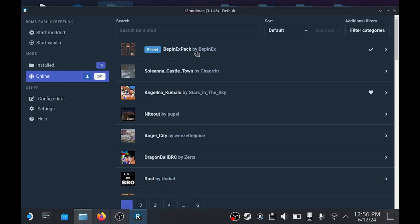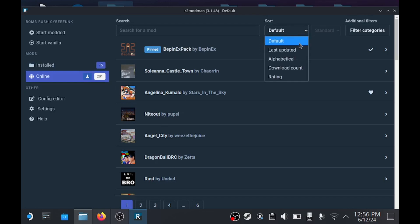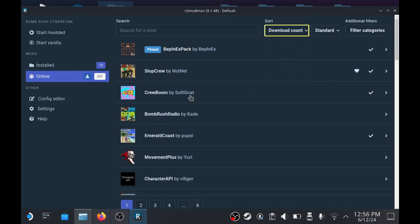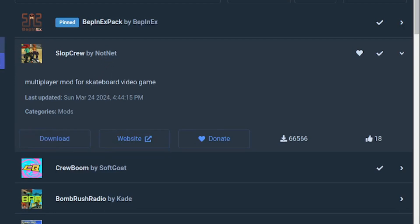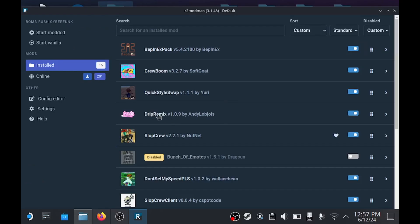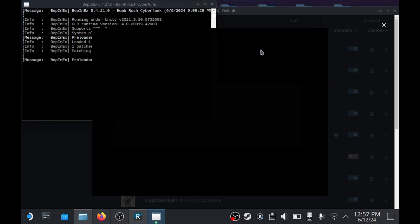Go to Online — this is the first thing you want to download: BepInEx EXPAC. You also want to get another one called CrewBoom. This will allow you to add more characters and stuff to the game. SlopCrew — this is the multiplayer. And yes, it is as seamless as it looks. You just download it all from here and it will instantly apply in your installed folder. Probably DripRemix too. Before we do anything else, just start it up modded so the game gets used to it.